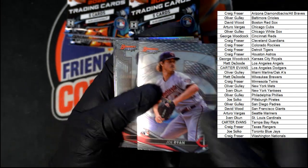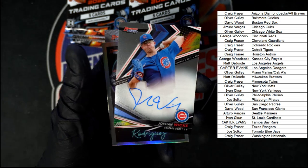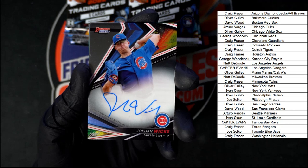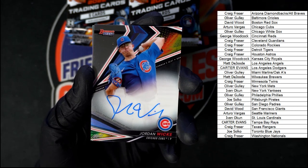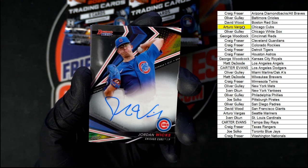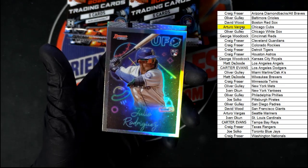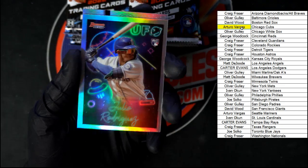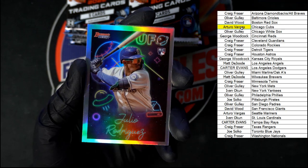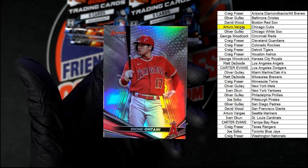Joe Ryan, Mookie Betts — oh, first auto! Jordan Wicks for the Cubs going to Arturo V with the Cubs — get that highlighted right there. First auto: Wicks. Oh, look at the UFO behind there — very nice. Julio Rodriguez — who's got Seattle? Arturo V again! Very nice. Like the UFO, and then we got Ohtani.